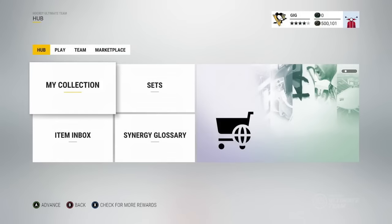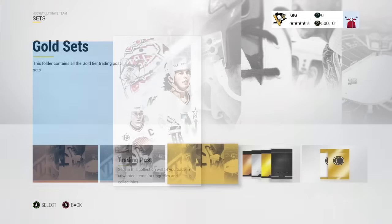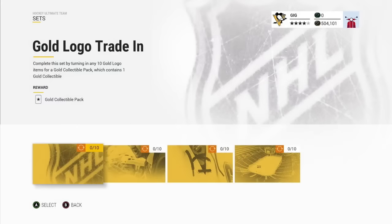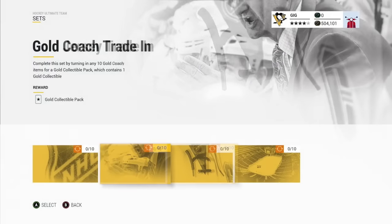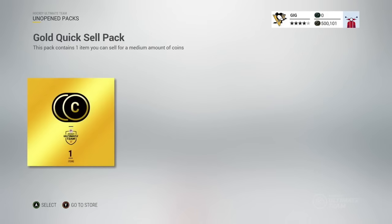There's the new HUT hub, where your collection, sets, item inbox, and synergy glossary will be located, with the marketplace off to the right — much cleaner. In the sets section you can go to the Trading Post and claim Draft Champion rewards. There are sets for bronze, silver, gold, Team of the Week, and even coin sets. Items you can trade in include logos, player and coach trade-ins, jerseys, and arenas. There's also a gold quick-sell pack and coin bonuses of 4,000 coins in a pack.